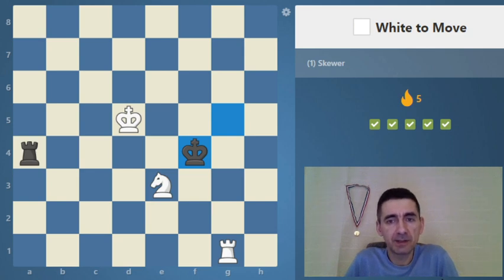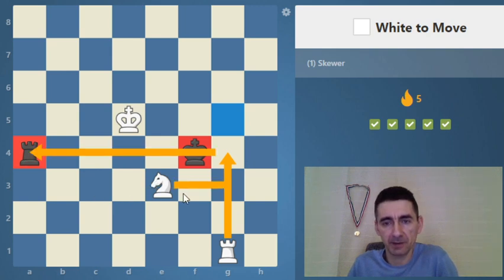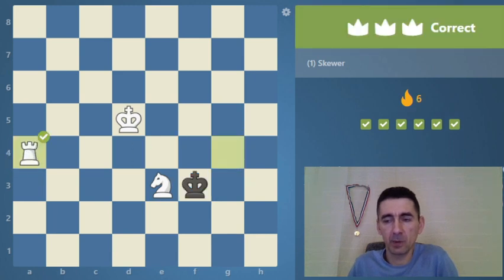Now it's easy to recognize the skewer. You just look at the pieces and if there are any pieces on the same file, rank, or diagonal, you try to put your piece on the same line to skewer them. Like here — rook and king on the same rank, so we put our rook on g4 because the knight protects our rook and we win it.